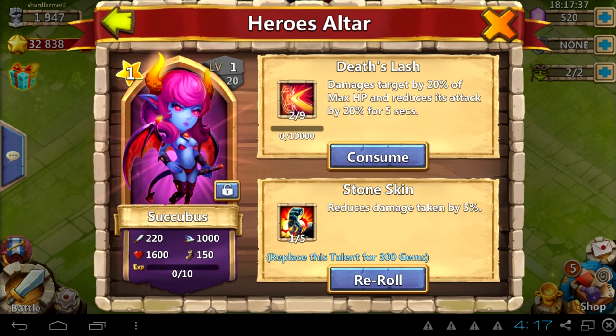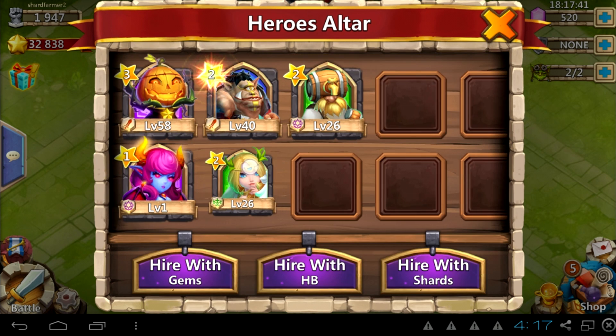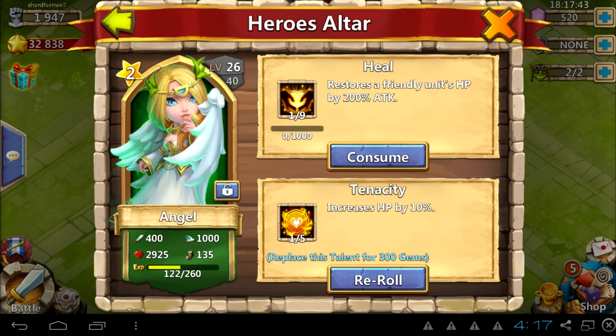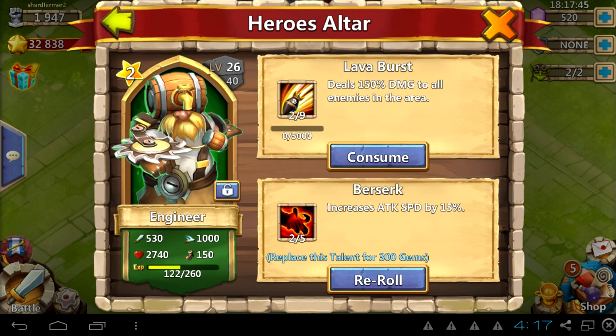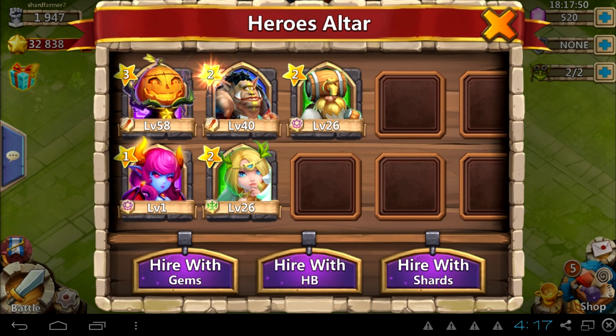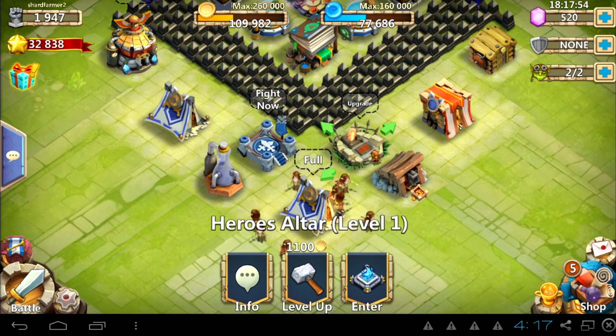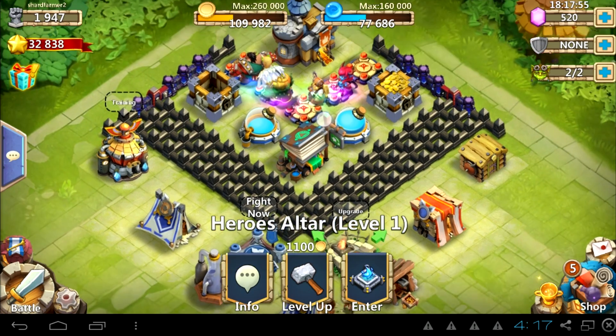That being said, method one: spend money. Go for one of those 20% bonuses you get during the holidays. Pick up like three or so gem packs and you'll get the SM with that. It will do wonders for your account, but you might end up in the doghouse and your wife might hate you. It's pretty devastating to your bank account, but honestly it's the best way — straight and simple. Spend money.